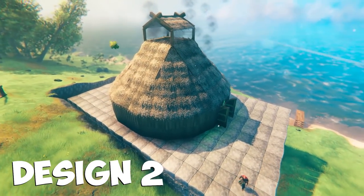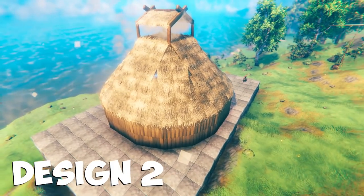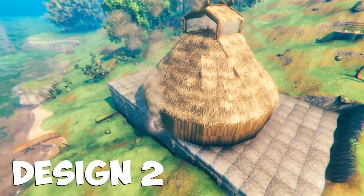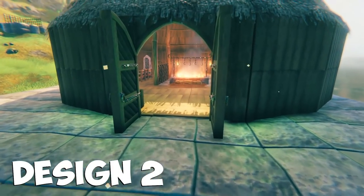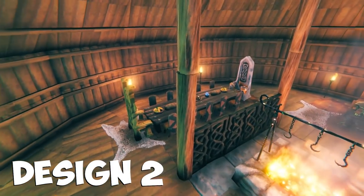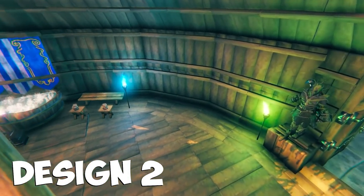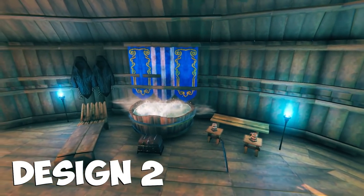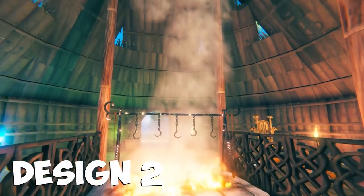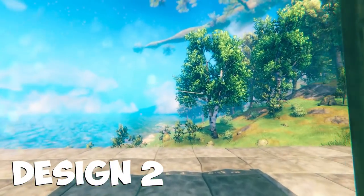Next up is the biggest of the builds I'm showing today — a very big roundhouse with room for lots of different things. As you can tell from the roof, we're able to vent out smoke and have a hearth or several hearths inside, enabling more cooking and more room for furniture. Inside you can see dark wood doors and a nice big space for doors and windows. I've done a bit of decoration inside to give you an idea of the scale and some decorational options you can do.